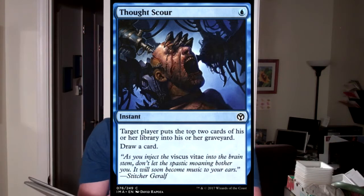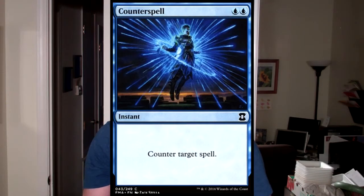Anything under 50 cents is effectively zero to me. In Eternal Masters, we have Counterspell as the only one above a dollar, so there's only one in there. Modern Masters has zero — Soul Warden is 39 cents, which is so low I don't even care. Modern Masters 2015 also has zero over a dollar.